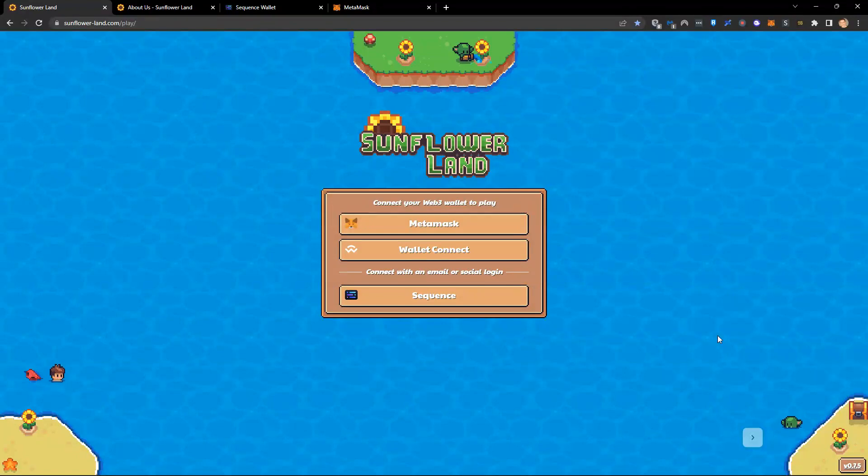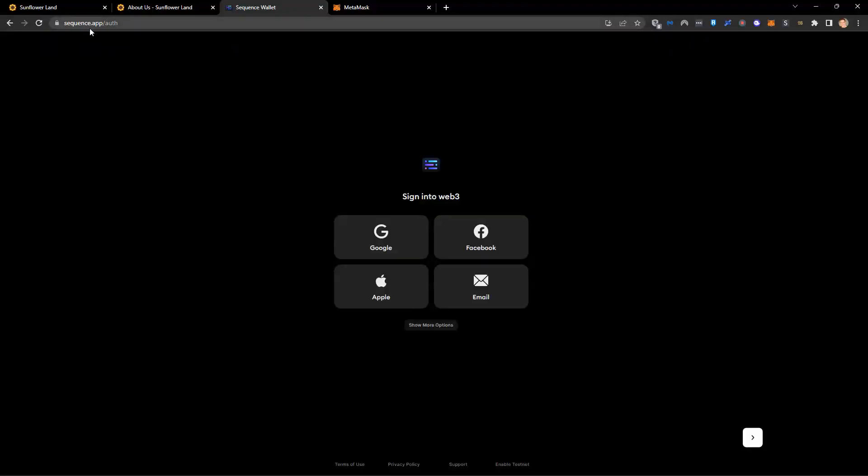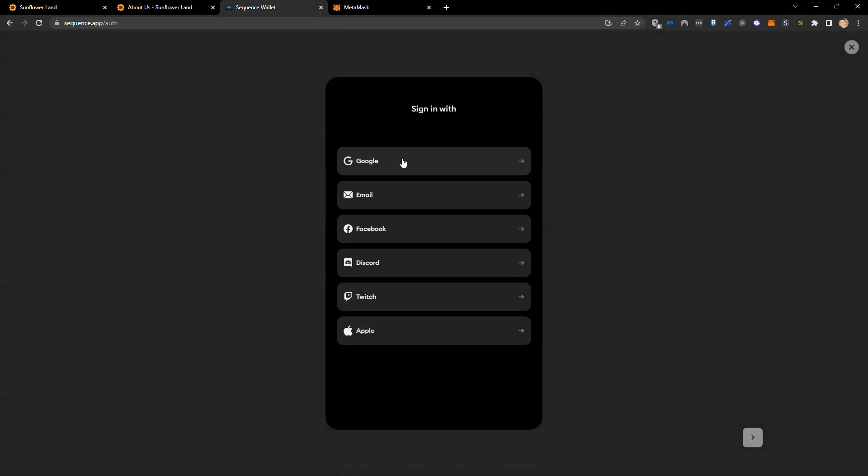If you just want to get started, you can go to Sequence.app and simply create an account with any of the following logins: Google, email, Facebook, Discord, Twitch, or your Apple ID.